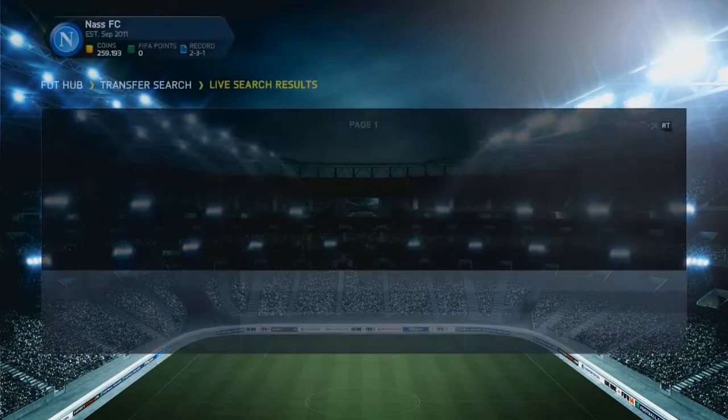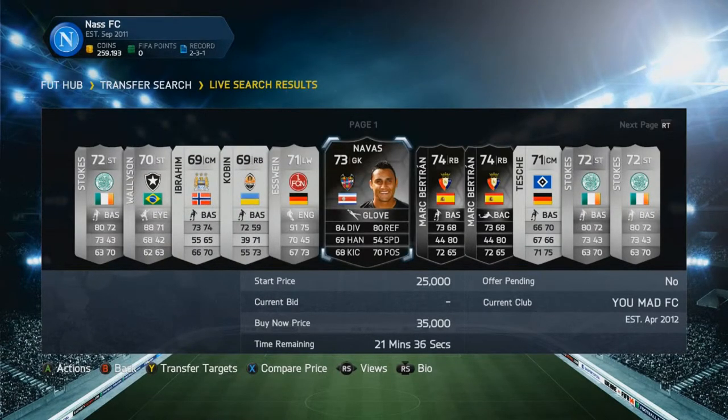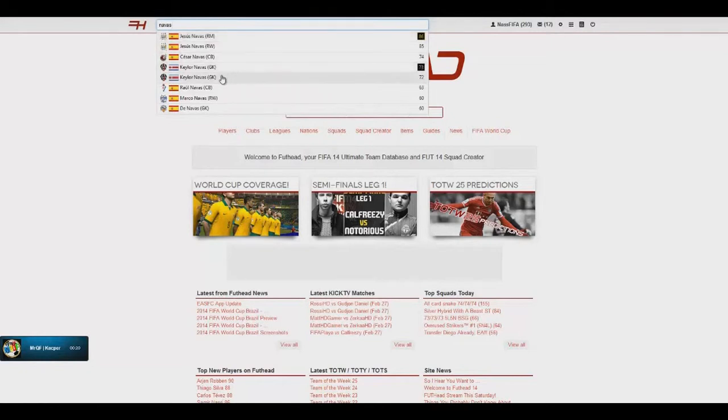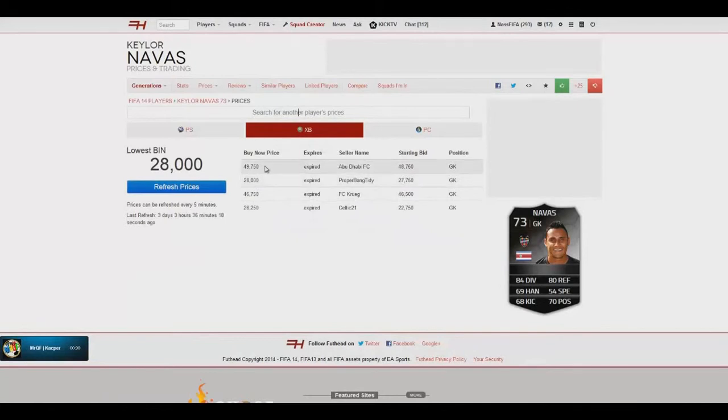We jump onto the market and look for informs — you can do it with normal silver players but I prefer informs. We find this Navas guy, for example. I then jump onto FUThead and quickly look for the player. I click on him and look for the cheapest buy now on Xbox, which is 28,500 coins — not worth buying outright. But there's a starting bid of 22,750 coins, so it's worth bidding on that. That's also how I sometimes find players by checking price information and low starting bids.